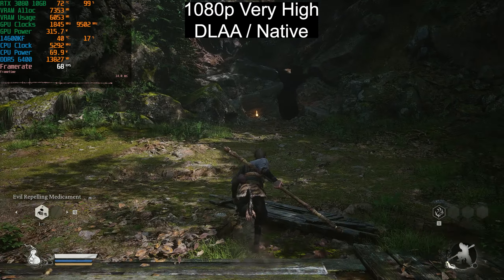Even if you enable frame generation at this point, the input latency will be horrible — anything below 60fps with frame generation enabled feels very bad. I'd aim for around 90fps before enabling frame generation personally. On Very High preset with DLSS Performance, this is basically the only setting to get a constant 60fps on Very High at 1440p. Just dropping to the High preset gives almost the same performance as Very High with DLSS Performance.